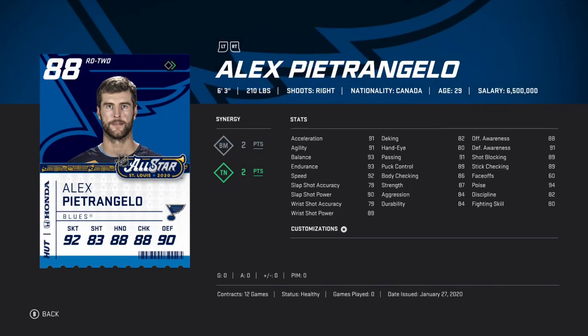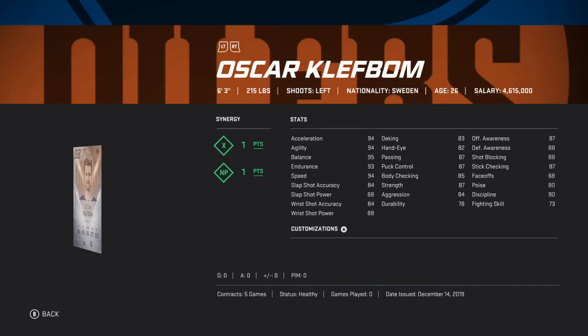So then we got the new guy, Alex Petrangelo. He's got the 2 TN to get that wrist shot accuracy boost. He's not gonna be sniping much, but he's a solid defenseman too. 95 speed, which is very good, 6'3". 90 defense — that's huge. And then you can actually body check too, so we'll see how he goes.